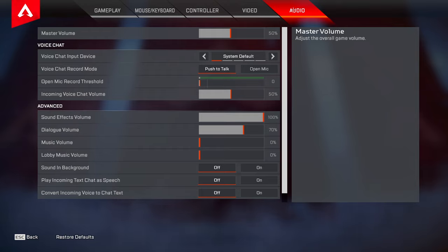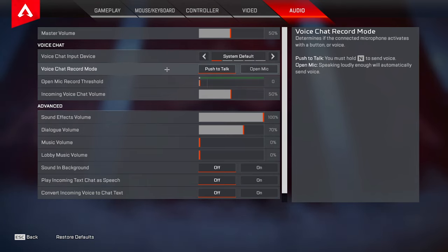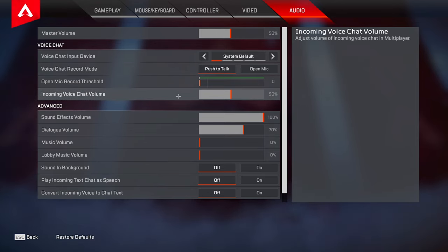Now lastly let's head over to the audio tab. For master volume I have mine set to 50 — this comes down to whatever you have your Windows volume on and what your ears can handle. I have my Windows volume on 70 so 50 is kind of loud personally. This game has really bad audio when it comes to footsteps, so cranking that up as high as you can tolerate is going to help you out a ton. For voice chat record mode, please set this to push to talk — we're in 2022, there's no need for an open mic. Sound effects volume — always keep this on 100; if you want to adjust something, change it in your master volume.